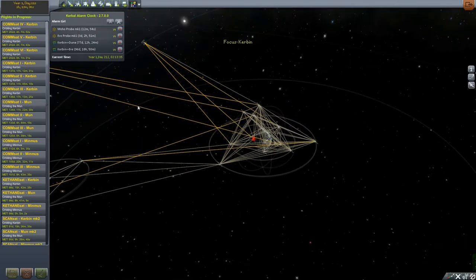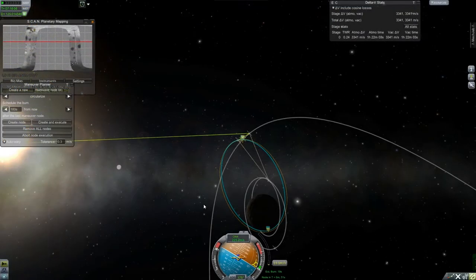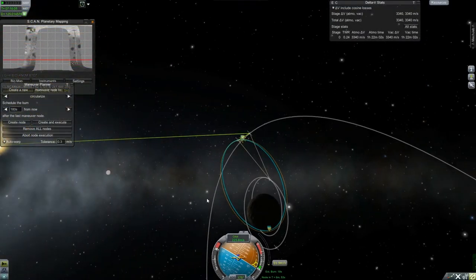At this point I ran into that communications bug, so I'm going back to reload and all that. We've gone ahead and done a burn - lowered the periapsis down quite a bit. Looks like we have about 8 meters per second of delta-V remaining on this burn.